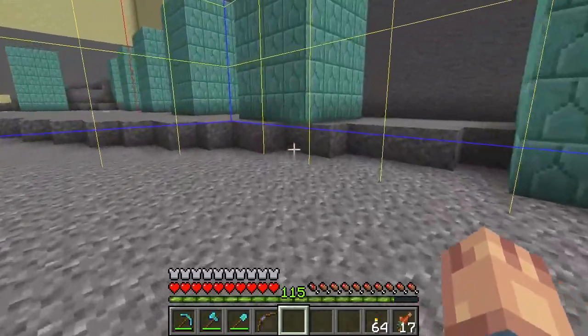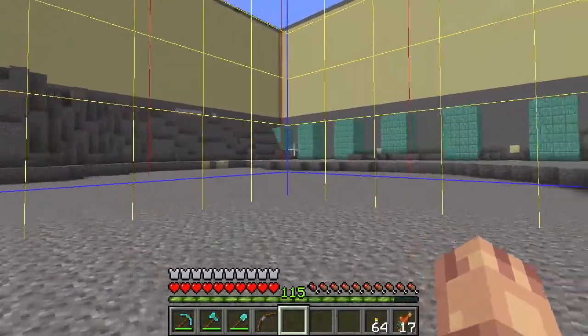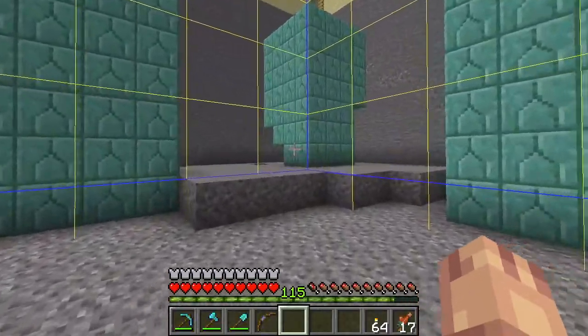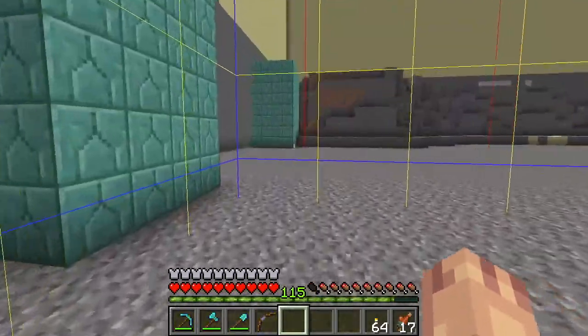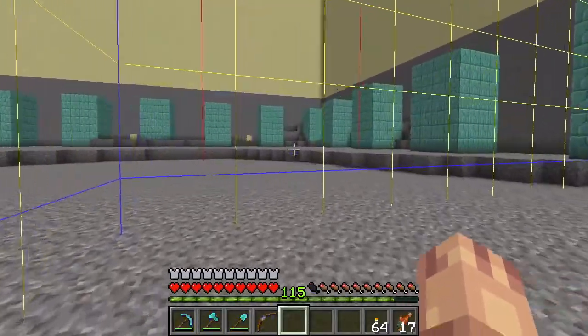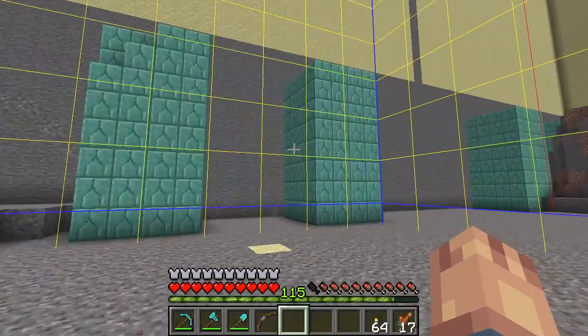I've been noticing slime spawning over here, somewhere in this area against the wall. I don't really know what, if anything, I'm going to do with that information. I might just leave it and build a slime farm somewhere else, or I might build a slime farm here so that this becomes a guardian farm and slime farm area that we can go to. I don't really know yet — I still have to decide.